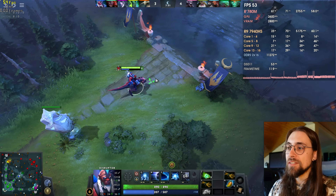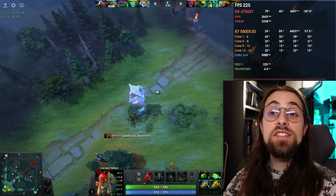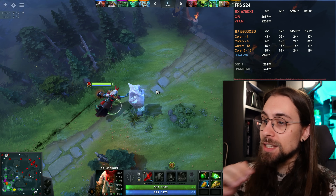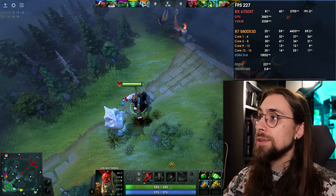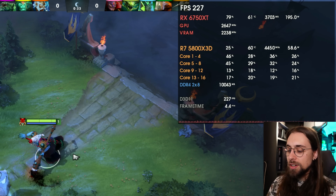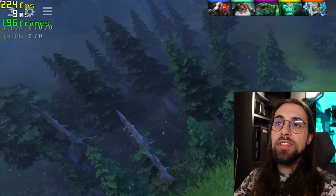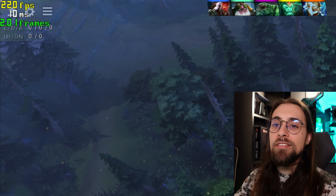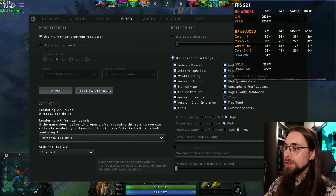Let's see how it goes with a Ryzen 7 5800X3D and the RX 6750 XT — maybe it goes better. This is actually a pretty good combo as I'm trying to push the maximum I can. Even here, the 5800X3D is still bottlenecking the 6750 XT. I activate the latency monitor with Alt+Shift+L five times — we have the FPS and milliseconds displayed, with Anti-Lag 2 enabled.